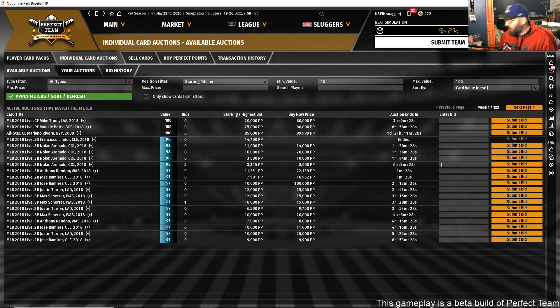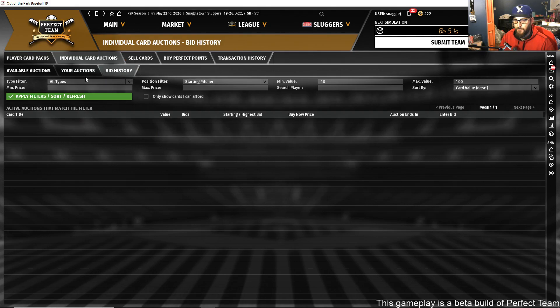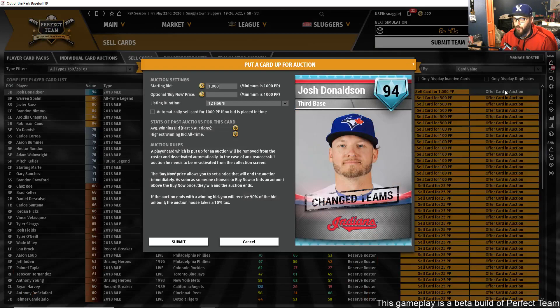If you put 8,000 in as your max bid, it will go until it reaches 8,000 or until you win — whatever that ends up being. You can also sell cards by setting a starting bid and an optional buy-now price. Keep in mind all auctions have a 10% tax, same as every other card-collecting game. You can also quick sell cards to get Perfect Points immediately.